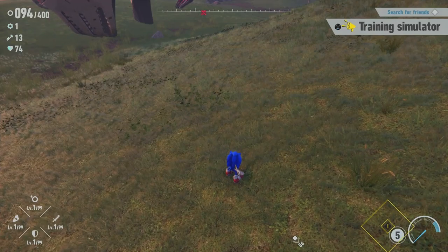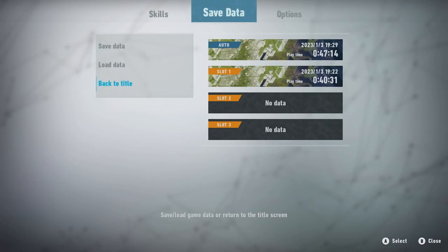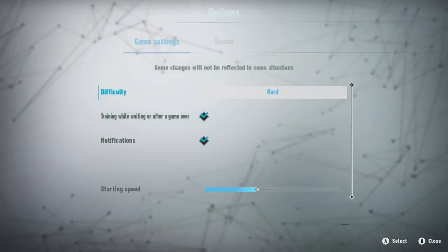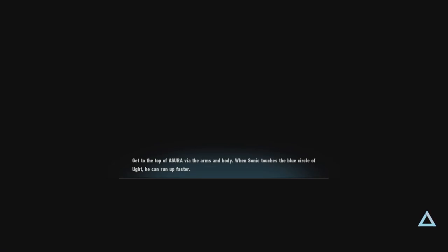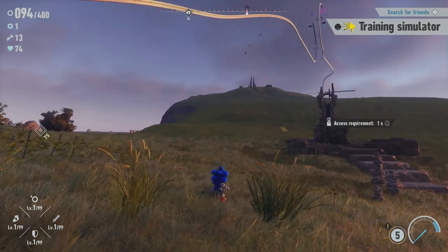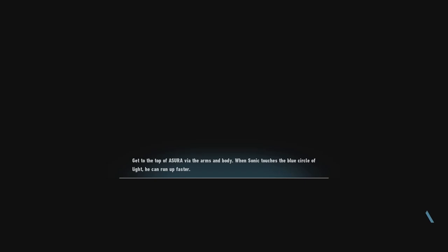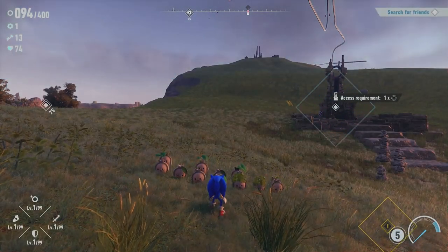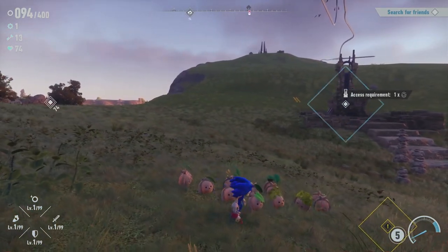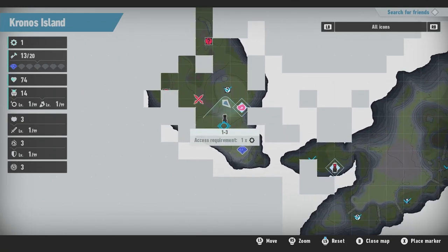Hold on, how do I view the map? No, no! Give me a second here. Map - how do I? Down? No, that's training. What am I doing? Am I stupid? I'm probably stupid. Because down on the d-pad is just training. How do I look at the map? I'm really confused.